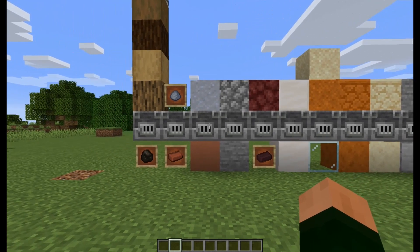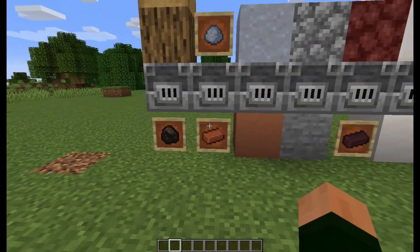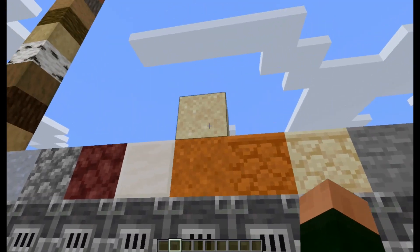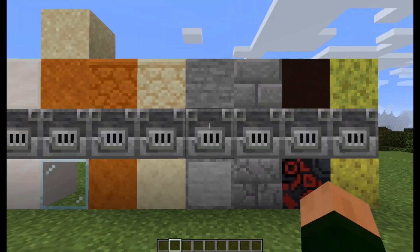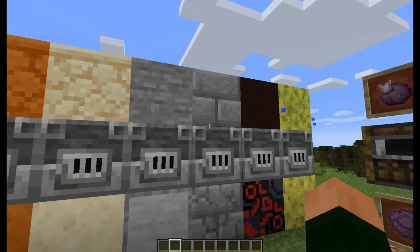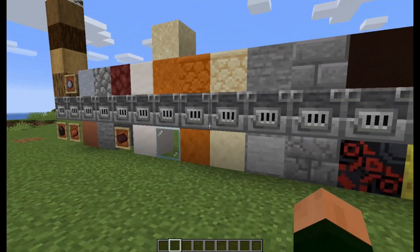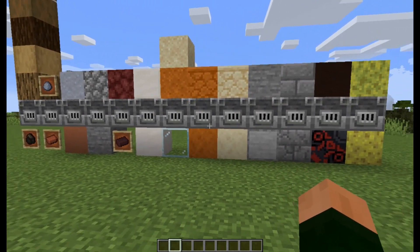You've got all the different logs that can be cooked into charcoal, clay into bricks, clay into terracotta, cobblestone into stone, netherrack into netherbrick, quartz into smooth quartz, the two types of sand into glass, the two types of sandstone into smooth sandstone, the regular stone into smooth stone, stone brick into cracked stone brick, all the different types of terracotta into the glazed variety, and then wet sponge into dry sponges. It makes sense that a Blast Furnace would have these capabilities, so they added them.